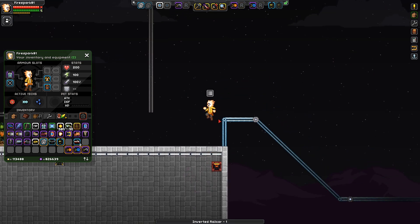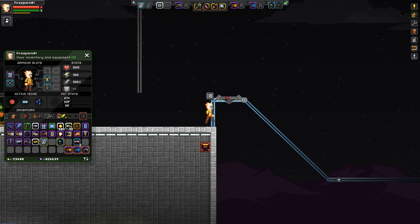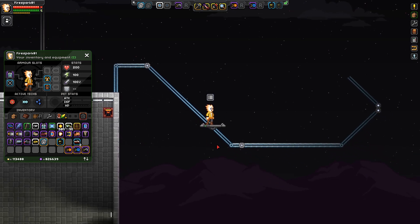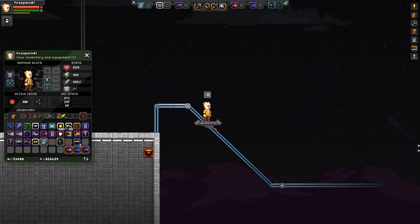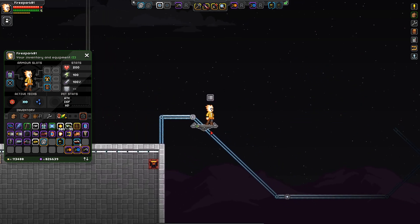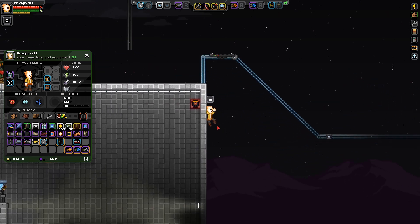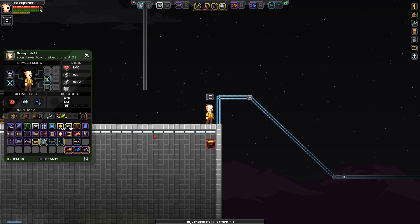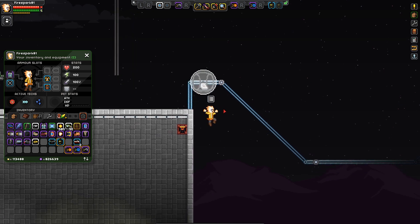Now I want to show you the adjustable speed platform. If I drop that on the track and hop up on top of it, when you're standing on it and you highlight over it and hit the E button — normally you would pick it up, but in this case you actually increase the speed. You can see there's a little meter showing up, and it increases in speed every time you highlight over it and hit E.